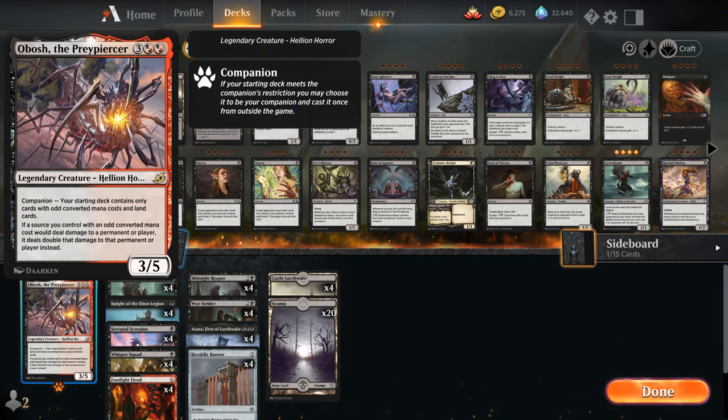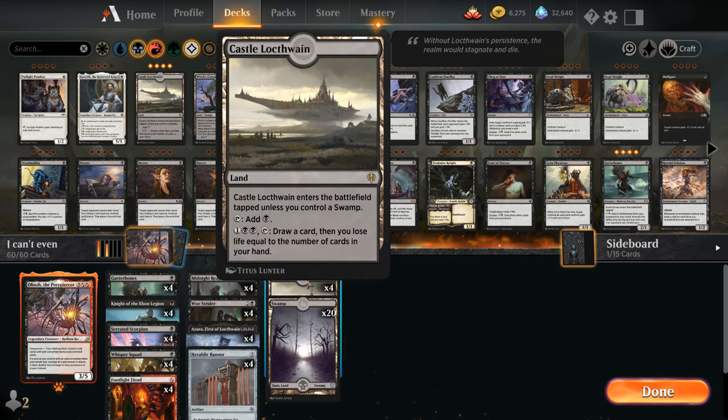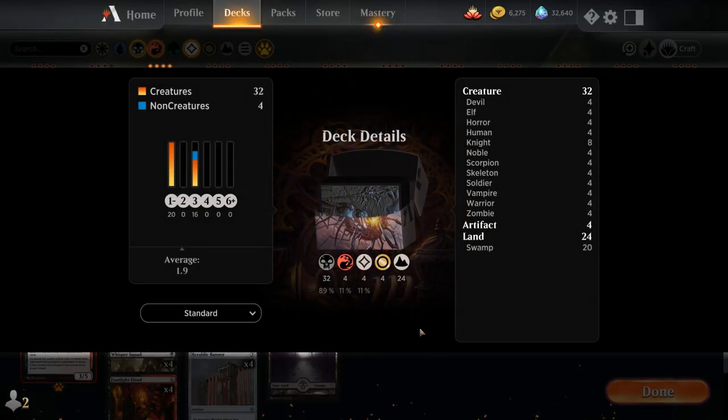The two cards play very well with each other. The mana base is very simple: twenty basic Swamps and four Castle Locthwain. That's our deck — now let's jump into some games and see how it does.